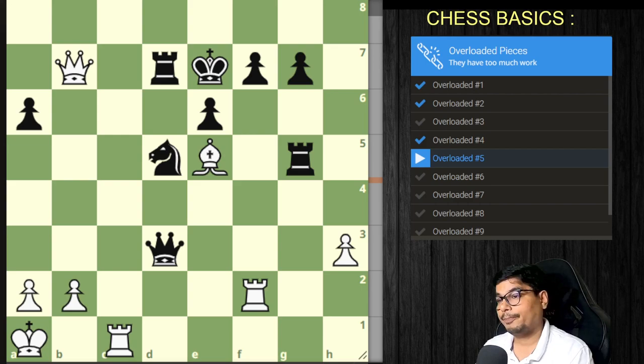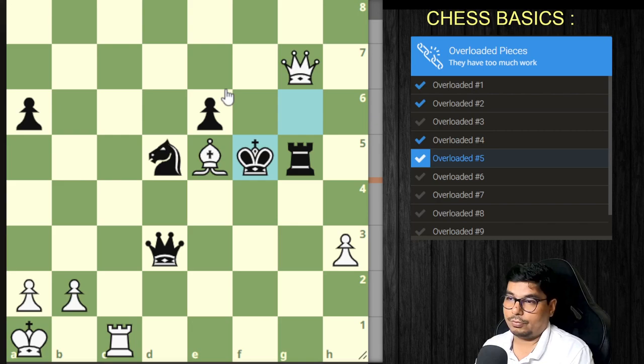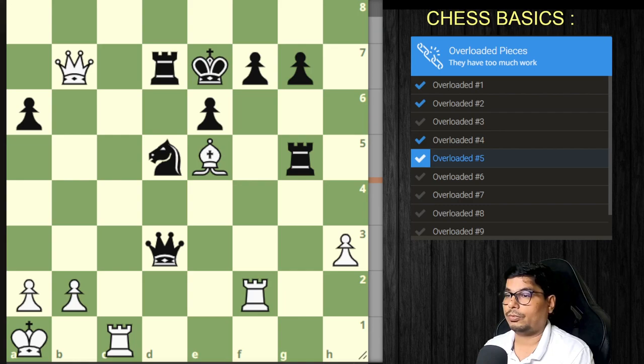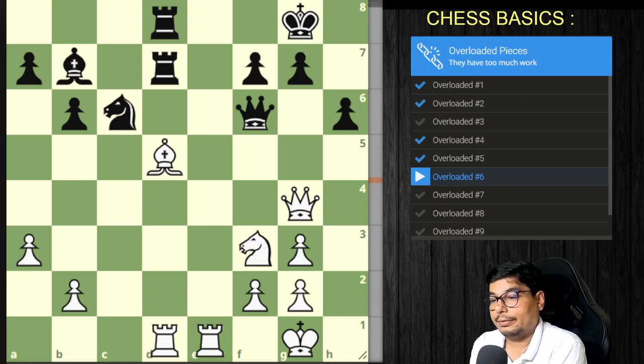Let us go to problem five, played between Shakhriyar Mamedyarov and Peter Svidler, 2009. The queen is under attack but is also defending. There is a rook here — if you capture this, he captures back, you capture again, and he comes there. The king was defending the rook and defending the pawn, which means it was overloaded.